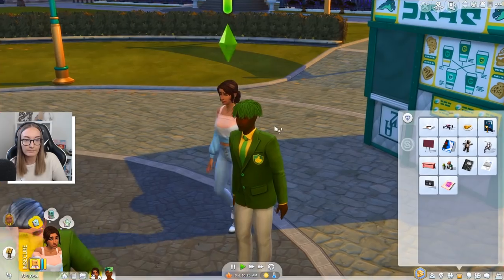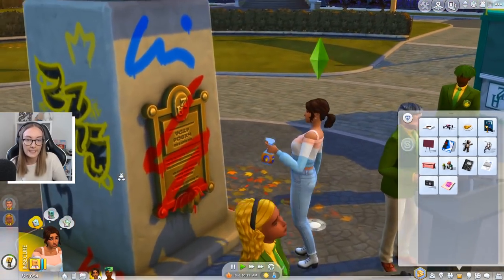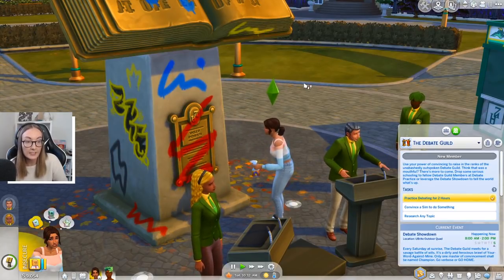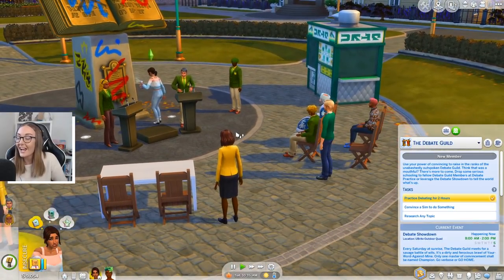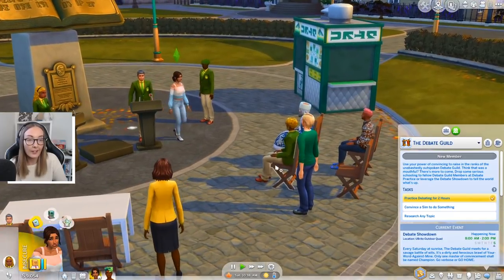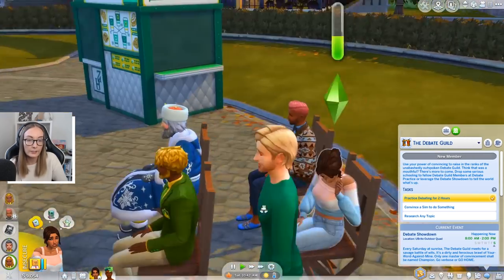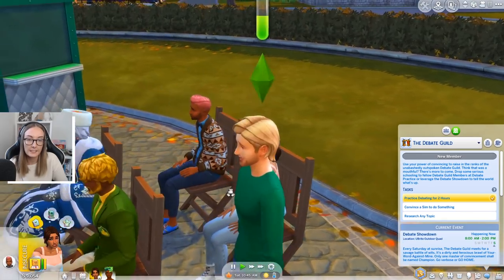I want to see what the debate guild t-shirt is like. We probably have to plan the outfit — it's probably unlocked in Create a Sim. But yes, spray that statue with holy water. So we got her into debate. She needs to convince a sim to do something and research any topic. So this is the perfect part to show you guys one of the new features — oh, he's a debate member. Can we convince him to do something?